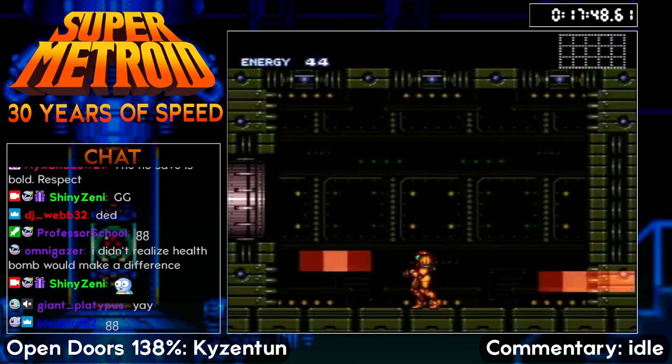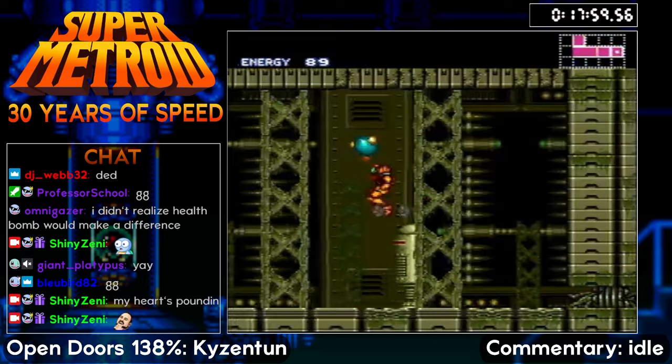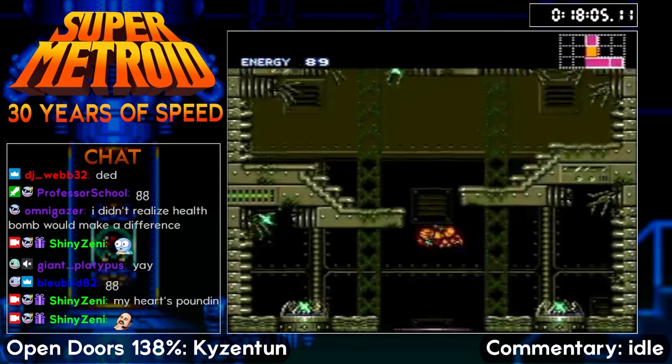One thing I didn't mention — you don't want to do a damage boost and accidentally fly out through the roof in the middle of a fight. We definitely do not want to leave this fight early. You can leave just a hair early, but then you don't get any health drops. You've got to leave within a few frames of those drops appearing, or else the game is not going to count that fight.